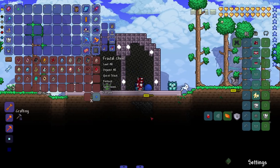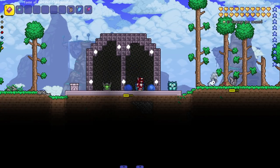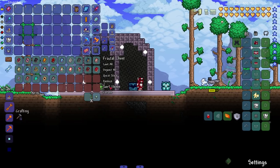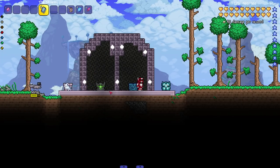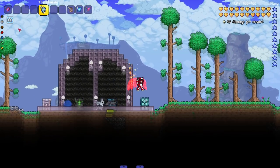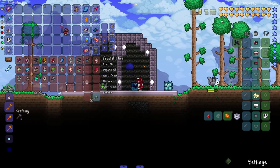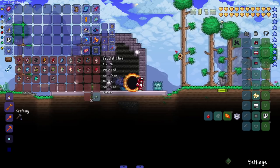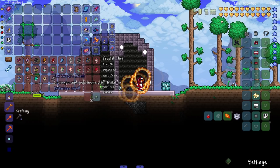Moving on to another unique feature — the mod adds in books. There's an NPC called the Ghost Writer who sells these books after you kill a boss. So kill King Slime, you get the slime book, which gives you a double jump for example. Other books give cool passive stats like: increase maximum life by 10, boost mining speed, or cause you to leave behind an eclipse trail. There's a lot of unique ones in here — I think this is a sick feature, very dope.